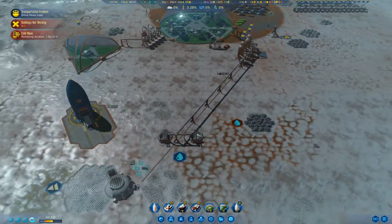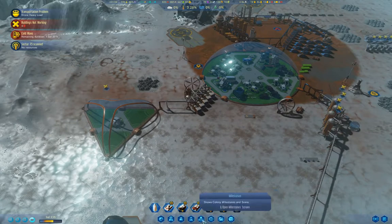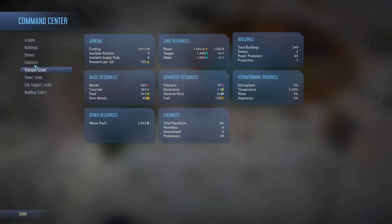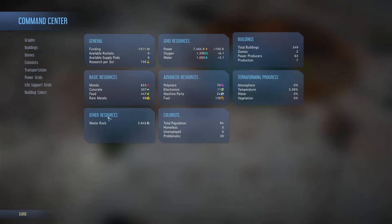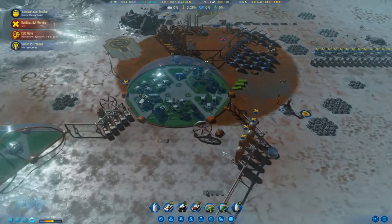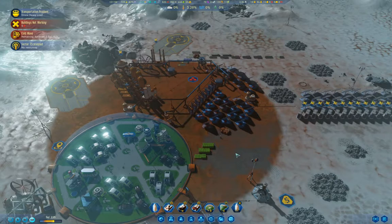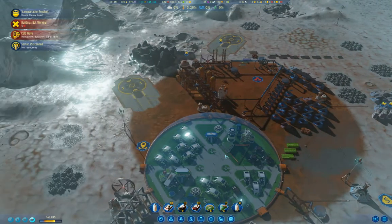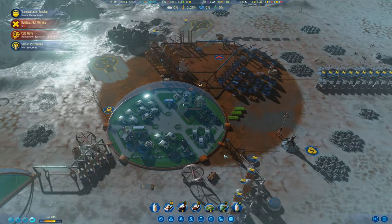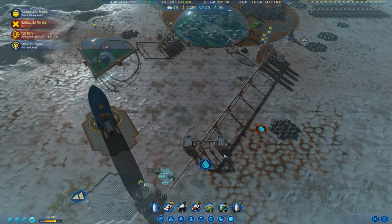I'm also going to need to build another dome. Let's check in on colonists - no idiots. I just wanted to make sure we didn't have any idiots, because idiots don't have any work performance and they break things. We definitely don't want idiots.